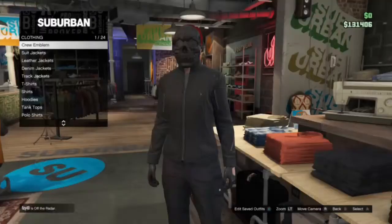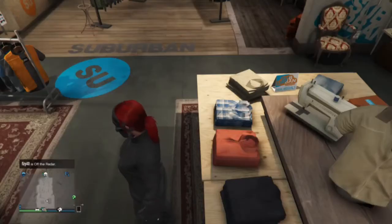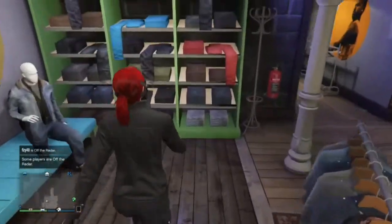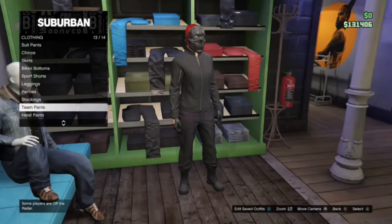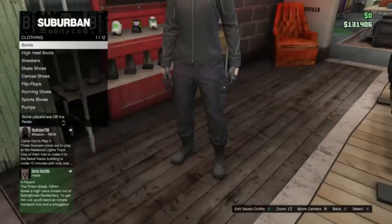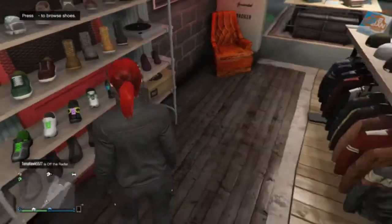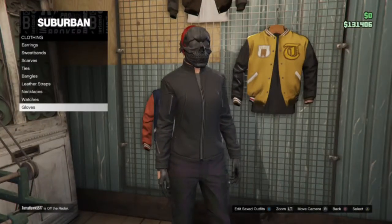I'm going to quickly show you guys which clothes it's made out of, just in case you didn't know. For the top, you're going to simply need this one right here that I'm showing. For pants, you're going to want the black tactical pants. The boots can really be anything compatible with those pants. For the mask, it's basically going to be the black skeletal mask, and the gloves are the black driver gloves.